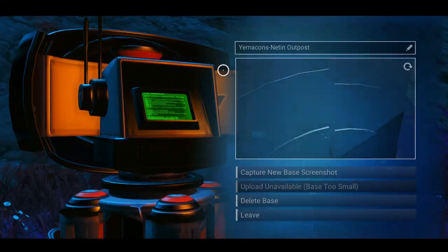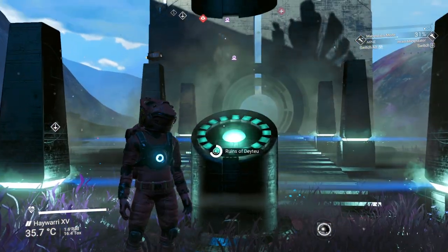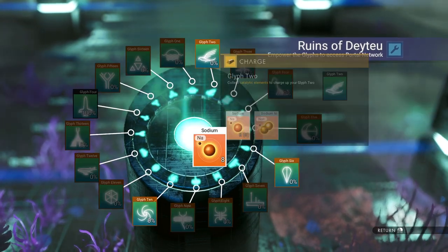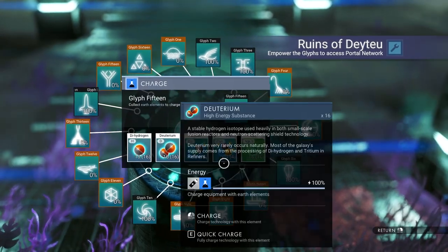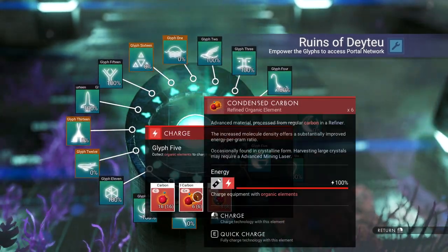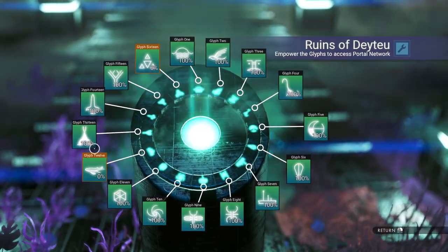We just got a reward - I heard the noise, but it doesn't matter. Now let's get this thing powered. How much sodium do I have? Oh, plenty. Ionized cobalt - I know I have a lot of that. Indium I don't need for anything - we're going to use that. Condensed carbon - I probably have the most of that. Oxygen is precious. A couple more indium should be all we need. Yeah, we got this powered easy.